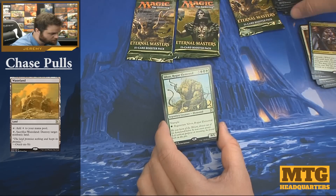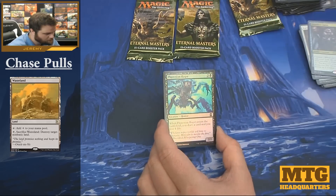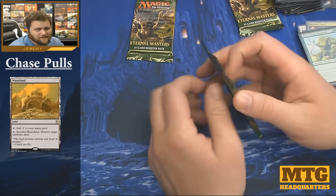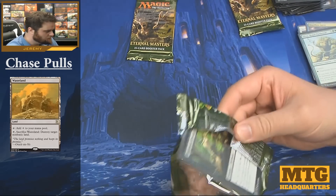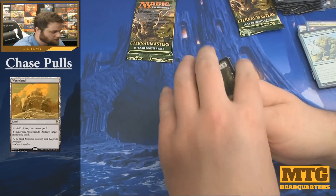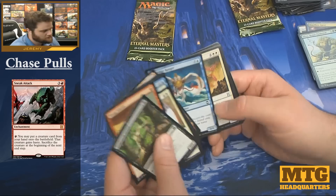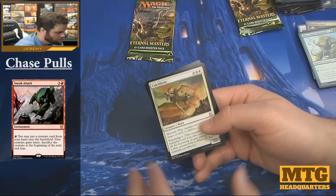Sylvos, Rogue Elemental — legendary creature for you Commander players. Phyrexian Rager and a Dragon token. Come on! Gonna put a foil Force of Will in the pack. Calciderm.